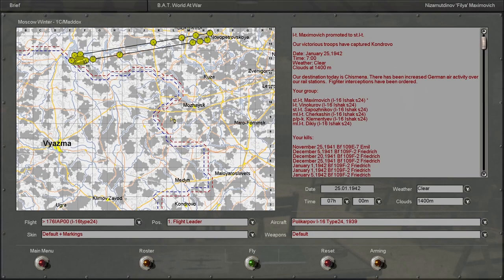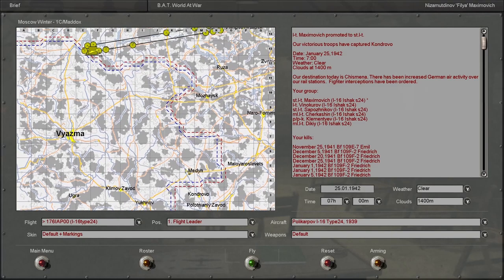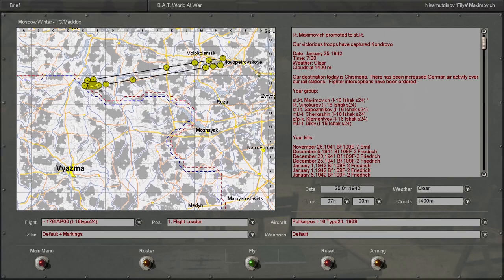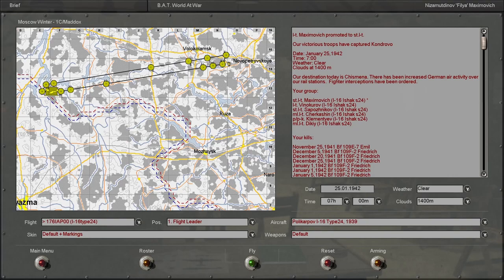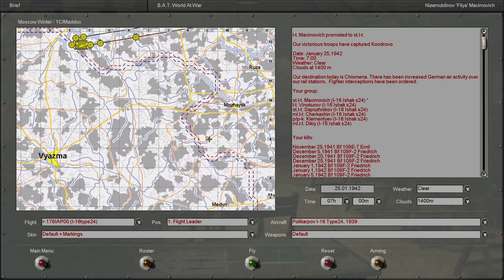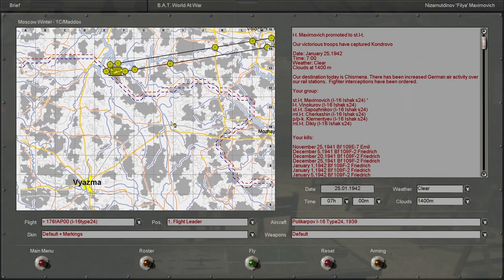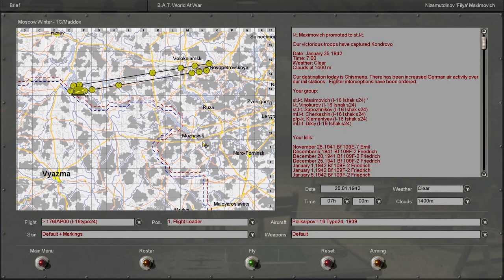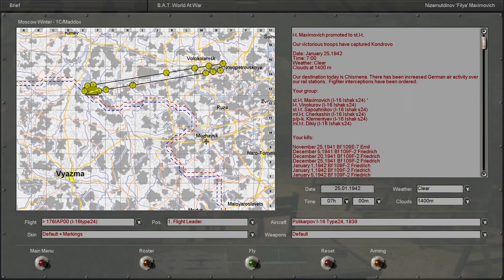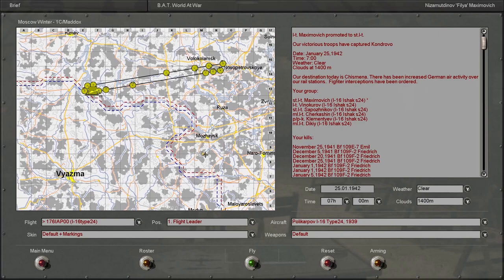Let's see what will be waiting for us next time. The frontline is moving again, making a bit more progress in the south. We're going to be intercepting bombers of some kind — I'm liking this. It's going to be in the morning too. And I got promoted — I am now a Starshiy Lieutenant. We will actually be the leader of a flight of six I-16s. But we'll be saving that for next time. Thanks for joining me guys, and I'll see you in the next one.